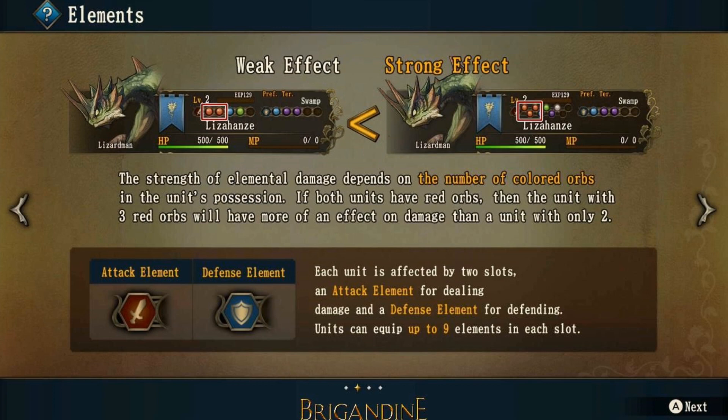Looking at the diagram at the bottom, it shows the attacking element — a sword with red coloring — and the defense element — a shield with blue coloring. When matching up monsters, you have to look at your attacking orbs versus their defending orbs. Each unit is affected by two slots: an attack element for dealing damage and a defense element for defending. Units can equip up to nine elements in each slot.